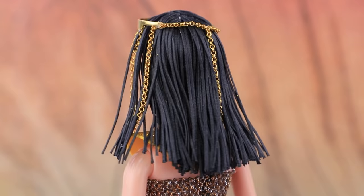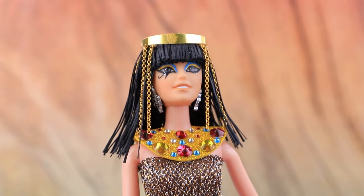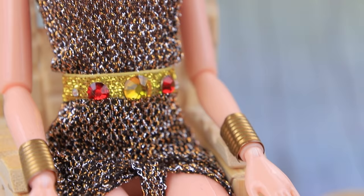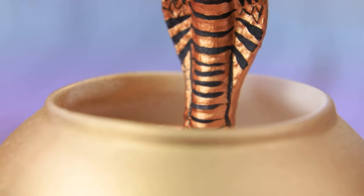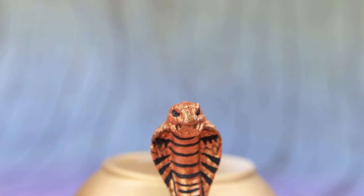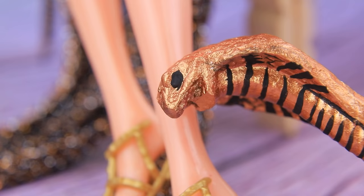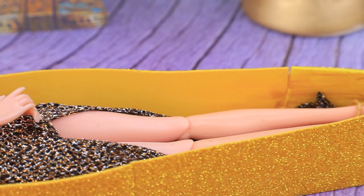Cleo wears a gold headband with chains on the sides! Everyone in ancient Egypt is amazed by Cleo's beauty! Add wide gold bracelets to the arms! Now we just need to put on new sandals! It's a shame that Cleo couldn't rule for a longer time! Once, a snake appeared from a pot! It slithered under Cleo's legs and bit her! Snakes are dangerous!